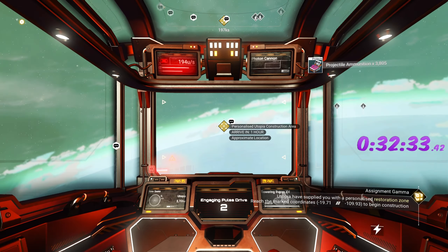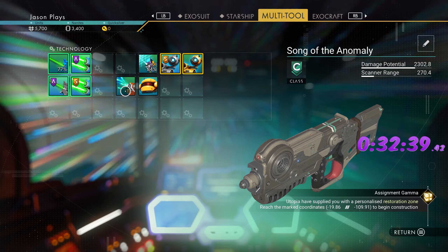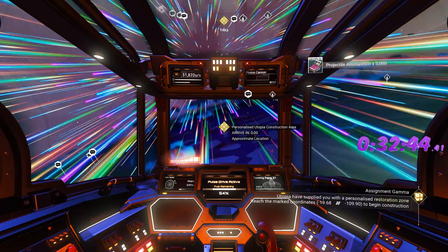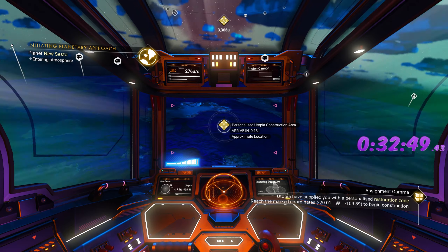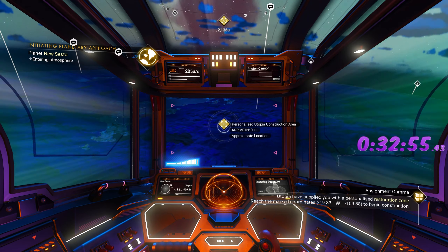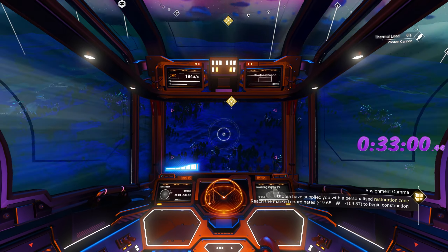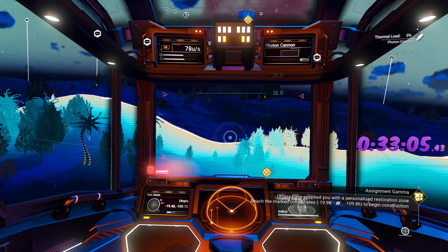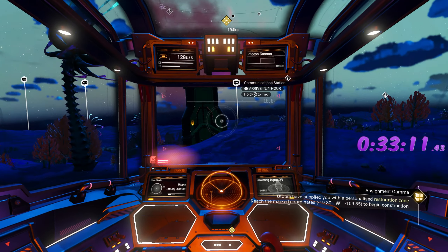Let's fly over to our building location. We don't need the old weapon — we're going to use the pulse spitter because it's a way better weapon than the bolt caster early on. Ultimately the bolt caster is better because you get more upgrades, but for a speed run the pulse spitter does more damage early game. We need to make our glove here, and also our nutrient processor.